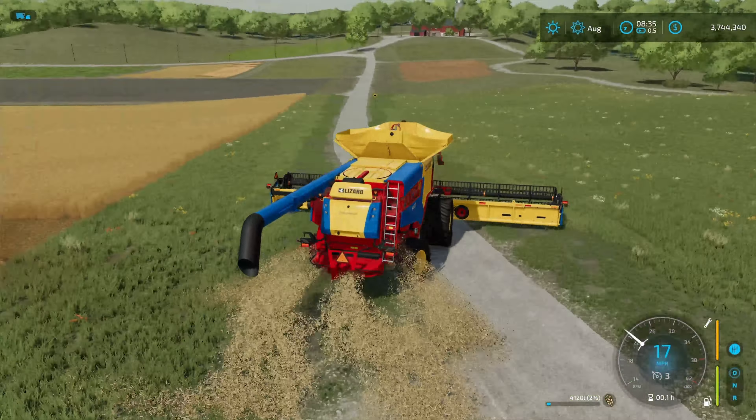Once I get to a point where the trend is clear, I'll stop testing and report back exactly where that's at. We got done with the last test — I went all the way down to 50% damage on the harvester. You can see right here the Lizard Colossus 900 CR Edition at 50% damage, the draper still at 100%, and the yield came in at 31,046 liters — quite the drop-off. And if you guys know me, I've got a spreadsheet for you.